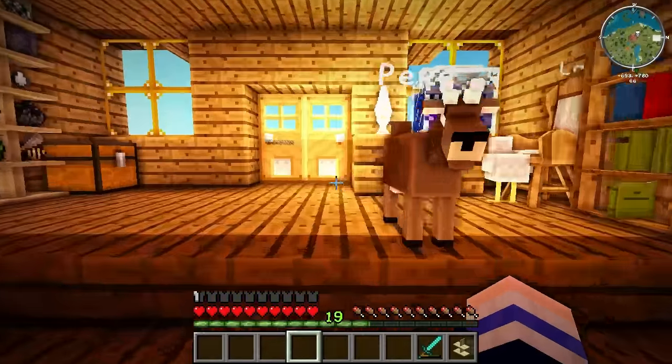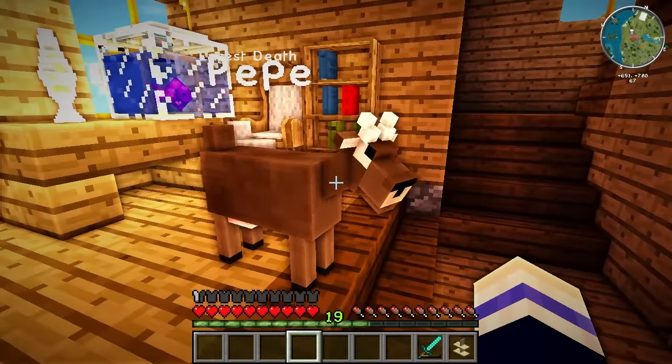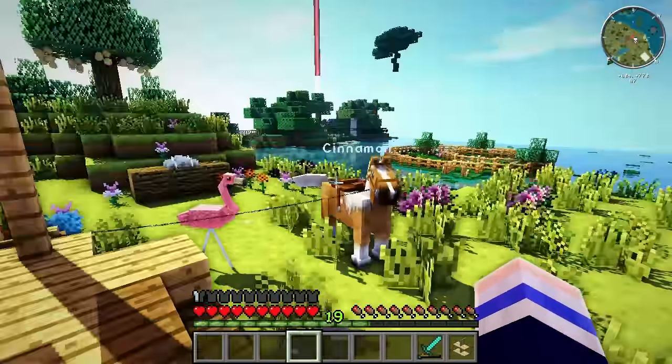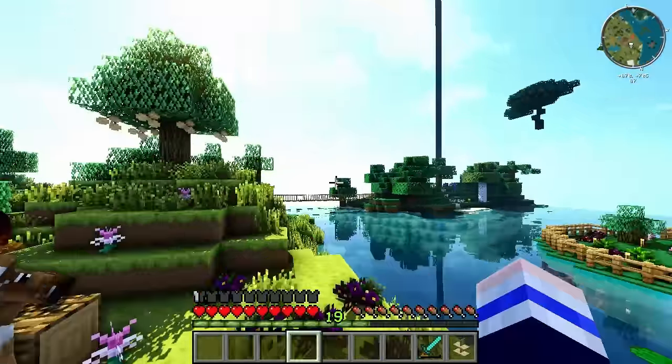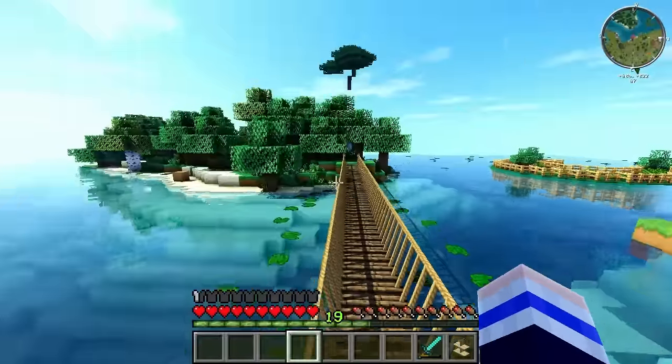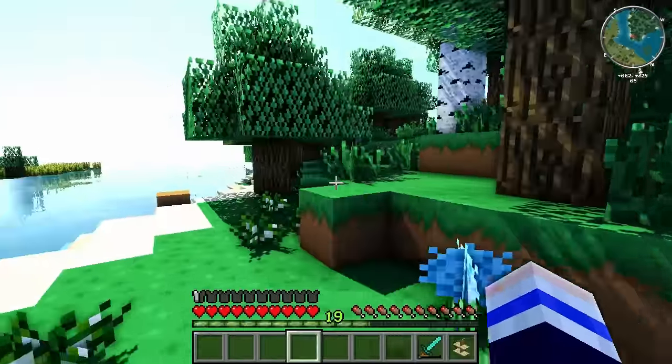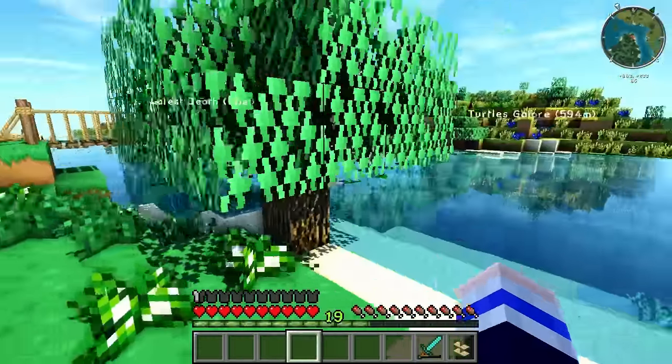And then we need to actually build the smoothie stand. So where would you want your smoothie stand to be, Pepe? Pepe's smoothie stand — it's yours now. I think it would be cool to have it on this island over here. You just cross the bridge to get to the smoothie shop, that would be nice. Yeah, I think we'll have it here on the beach. I like this.